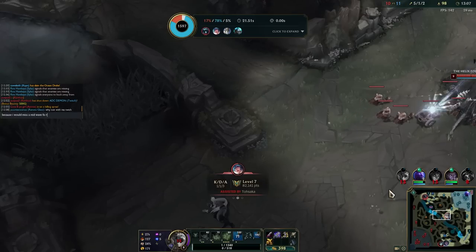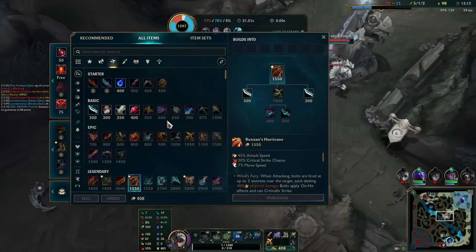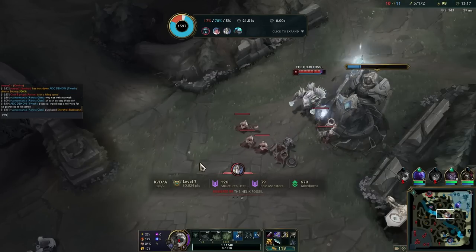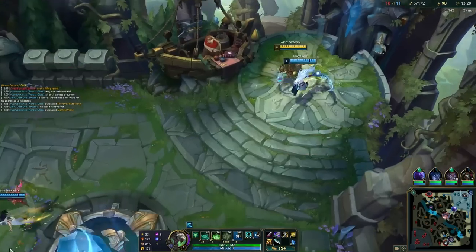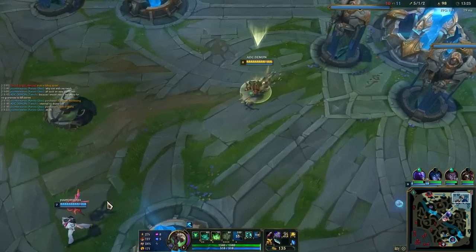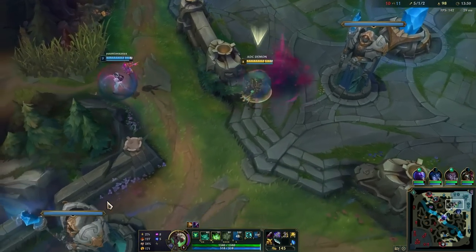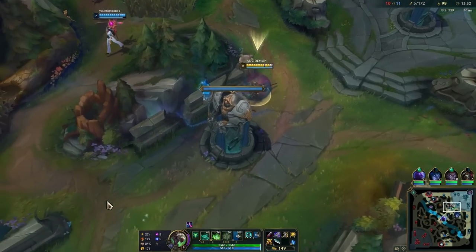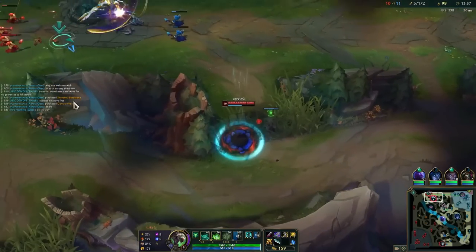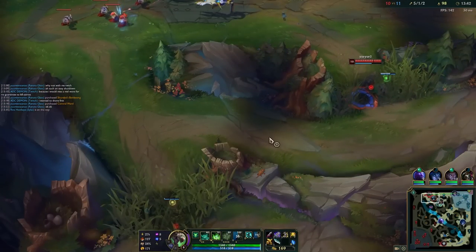Honestly I didn't even notice Renata kept going top lane - she should have been with me if anything. She didn't want to gank top when there was a wave to take mid, like a potential kill opportunity. I might have just been able to kill Galio if I had any backup. She just didn't notice that.